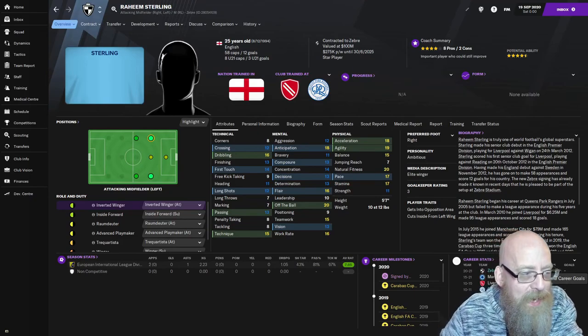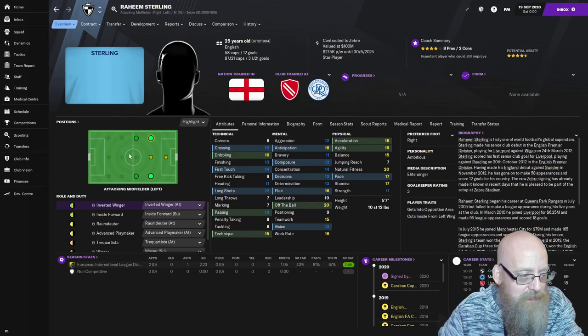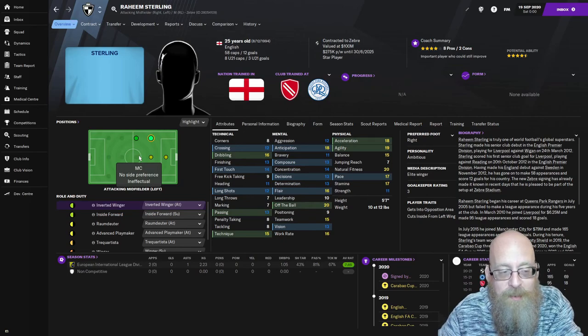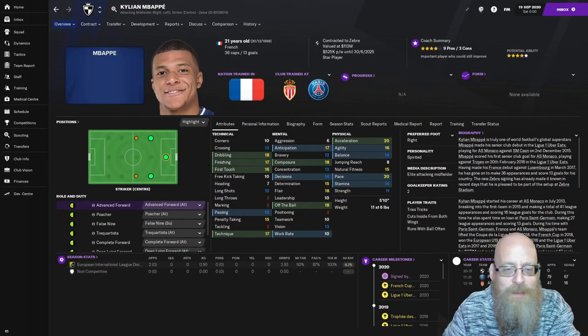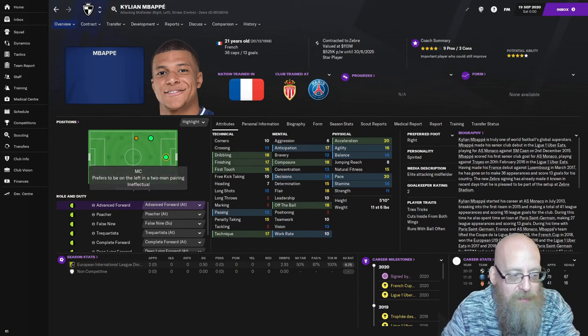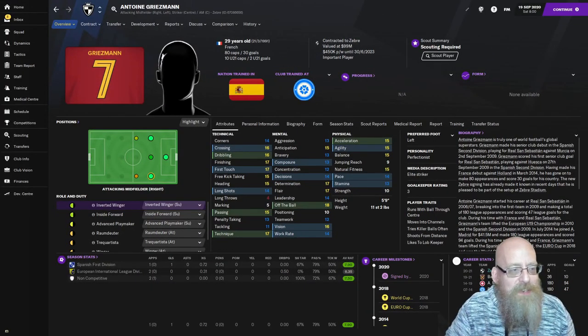Next is Raheem Sterling - he has absolutely no central midfield familiarity, making him a perfect fit for the experiment. He's comfortable on both sides; being right-footed he'll probably play right mezzala. After Sterling, we have Kylian Mbappé - a stunning player at only 21, also with no central midfield familiarity. And last but not least, Antoine Griezmann - no central midfield familiarity, natural on both sides. Perfect final candidate.